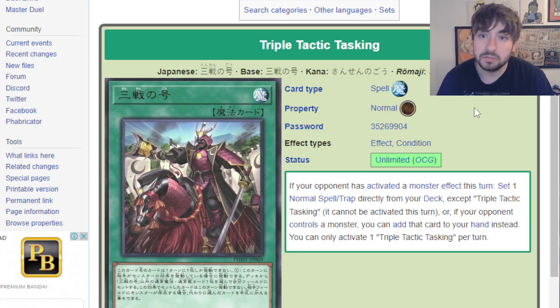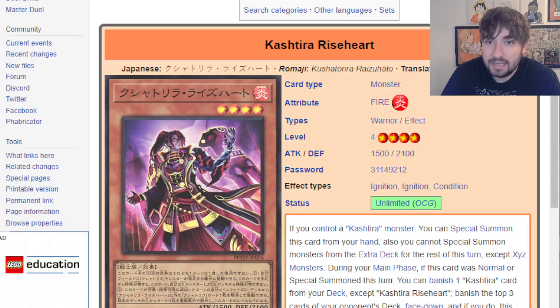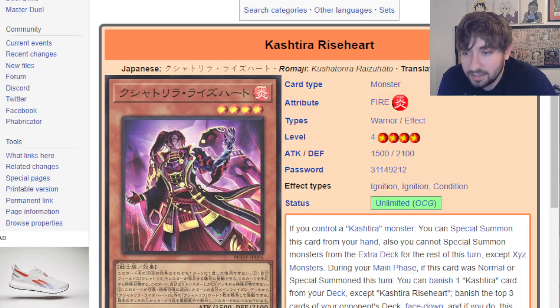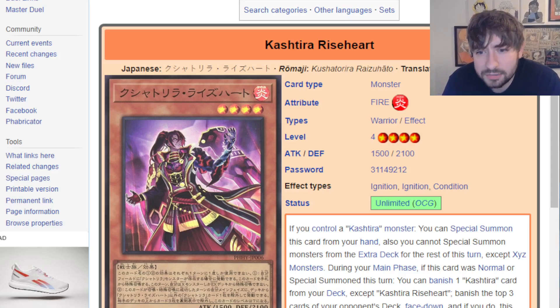It's a lot of support for archetypes, and a lot of it is solid. There's a handful of archetypes that go from essentially unplayable right now — Generaider, Evil Eye, Springans, Abyss Actors on a competitive level — and after this wave they could win a Locals, top a Regional, and in the rarest case top a YCS. I really think a handful of decks do get to the next level, which is nice for them. But as far as overall meta impact, it's pretty much Triple Tactic Tasking and the new Kshatriya wave that make them a legit pure deck. I'm going to give it a 6 out of 10. Actually — 5.5 out of 10. Really, really lackluster overall. They keep doing this with the first core set of the year, and I'm just not a huge fan of that trend.